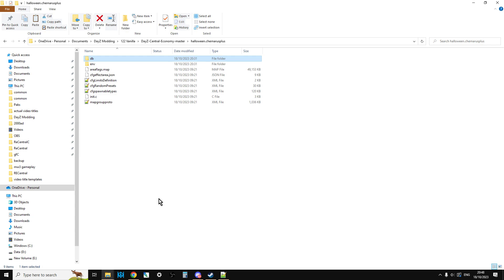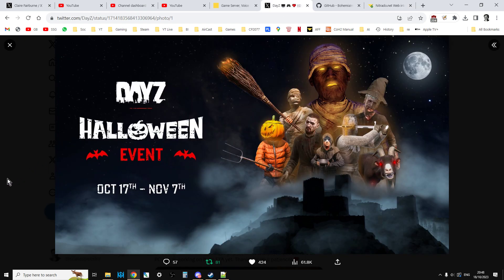Remember, pretty much soon after Halloween, we're going to be getting update 1.23 anyway, so we're going to have some different files to upload regardless. But that's how I would do it: go to the GitHub repository, download the Halloween files, make a backup of my edited XMLs and JSONs, upload the Halloween files over the top, restart my server, and then when I wanted it to finish, I would do that. The more advanced modders out there can compare the files, take the changes, and install the changes themselves.